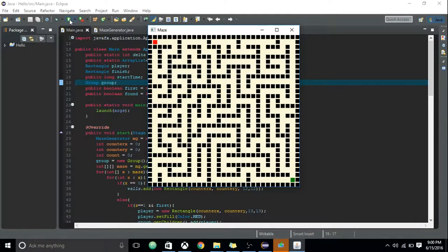For my Java project, I have made a maze game. In this game, you have to work your way around the walls and get to the final destination. The final destination is indicated by the green square located in the bottom right hand corner. The player is a red square located in the top left hand corner.